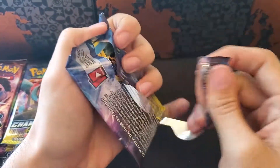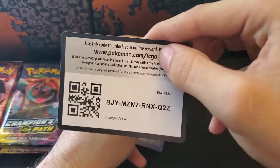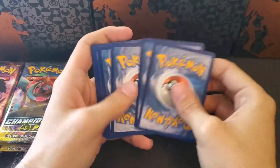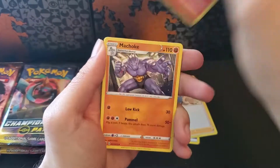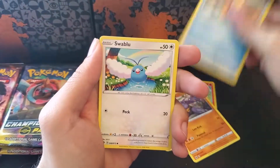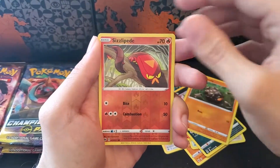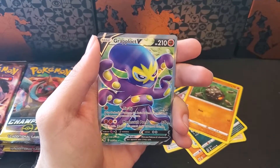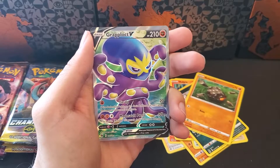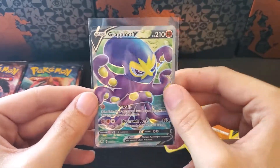This set is a pretty small one, so it shouldn't be too hard to complete. But we do have Charizard — well, both of them — and supposedly those are pretty difficult to pull. Reverse Sizzlipede and a Grapploct V. I will take that. Haven't pulled that one yet. We will sleeve that up. That is nice artwork.